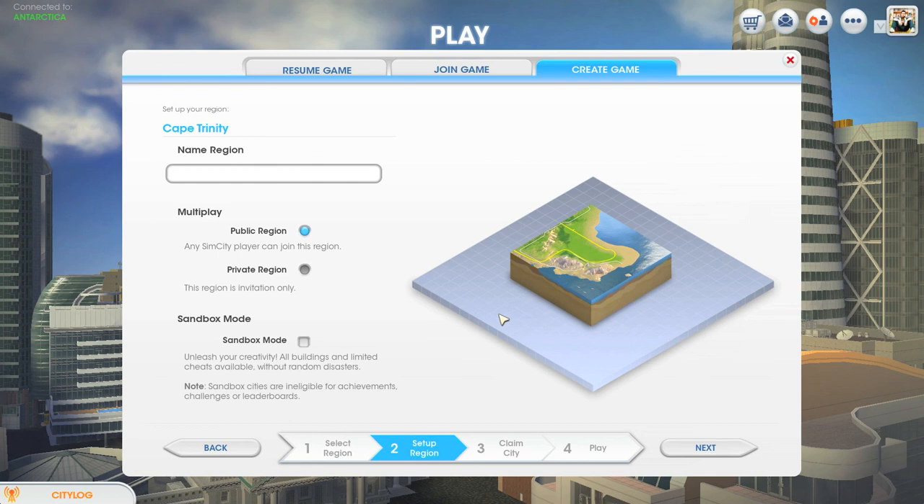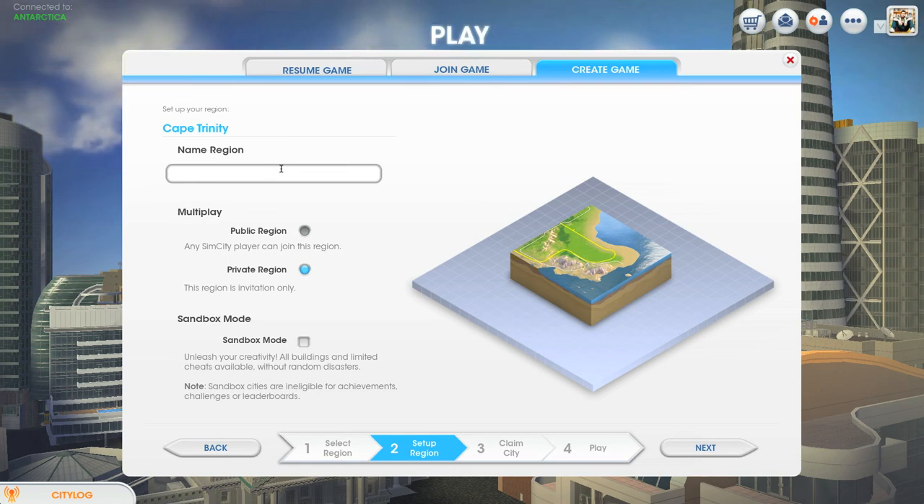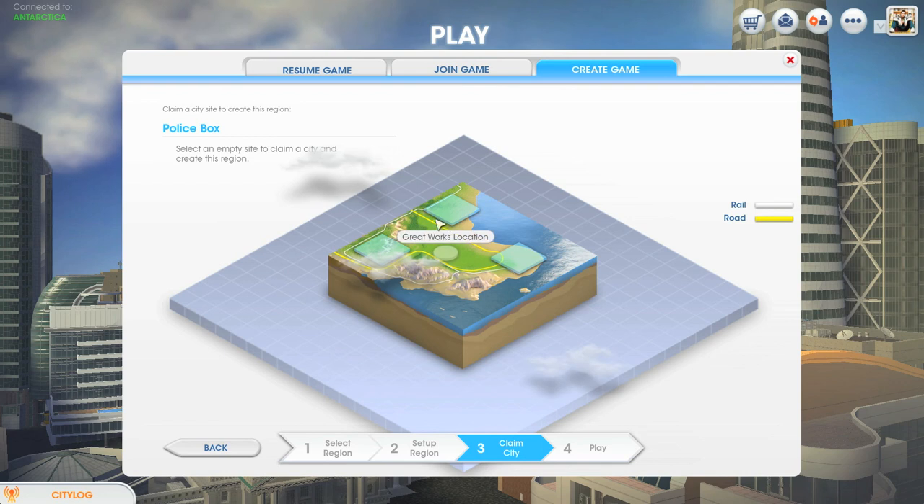We're going to go to Cape Trinity and we're going to keep this private for the moment, but if you're interested in coming and playing along just hit us up in the comments. What should we name this? I have a TARDIS right next to me on my desk, so I'm going to name this 'Police Box' - there we go - and we are going to start.